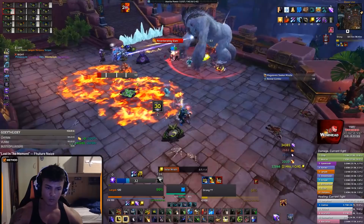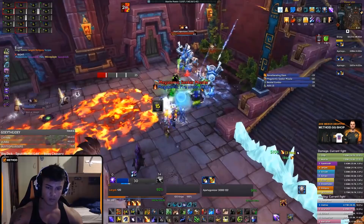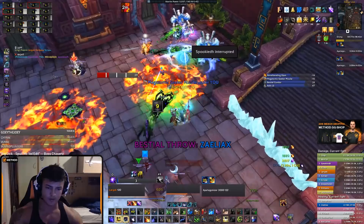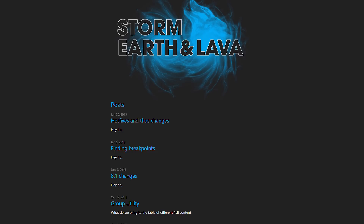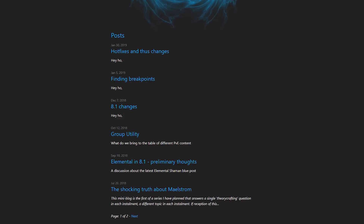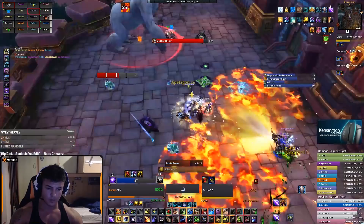Looking at spreadsheets, making sure that you're completely up to date on the actual rotation, and knowing all the values of the spells is extremely important. Very good places to find these things would be Discord servers, websites, spreadsheets, or just watching streams and seeing how higher-end performers of those classes and specs deal with certain situations. For example, if you're an Elemental Shaman, there's the Shaman Discord which has a lot of experts on the spec, there is the website Storm, Earth & Lava which is made by theorycrafters, and there are also several PvP, Raid, and M+ Shaman streams you can watch.